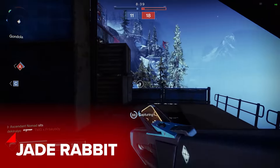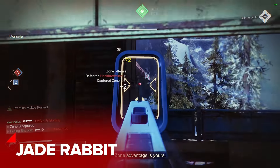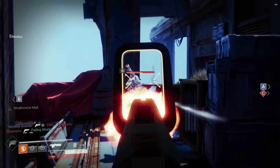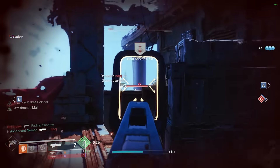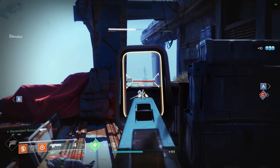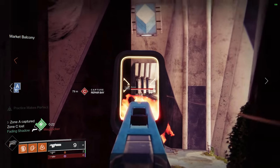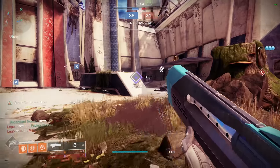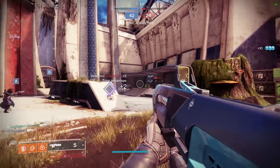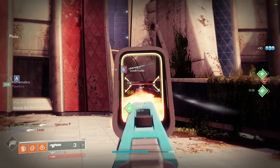It pains me to do this to my favourite exotic from Destiny 1, but Jade Rabbit just isn't very good in Destiny 2. It's a high impact scout rifle whose exotic perk is a modified version of Headseeker, it's satisfying to use, and probably the best feeling kinetic scout in the game, but we don't have the maps for it. Plus, nothing about this weapon, aside from the sound and the feel of it, makes it any better than its legendary counterparts. Hard pass.